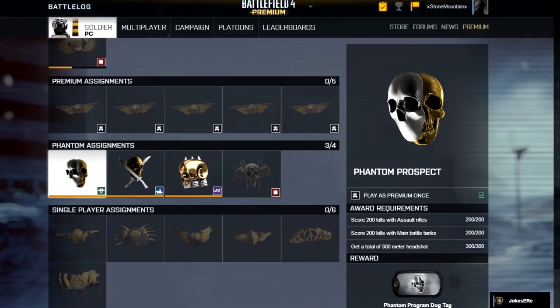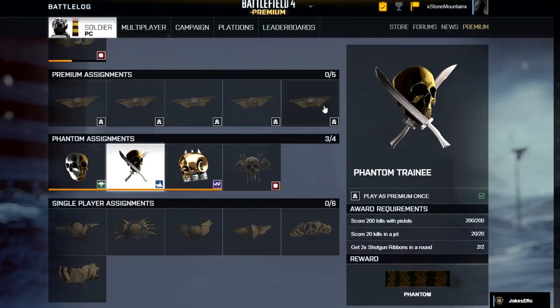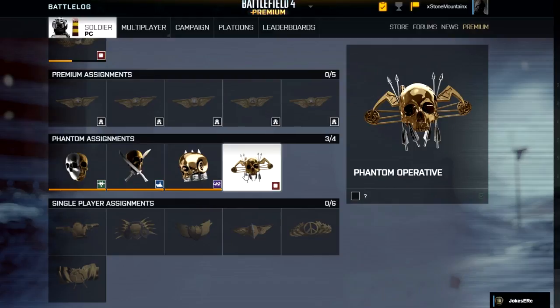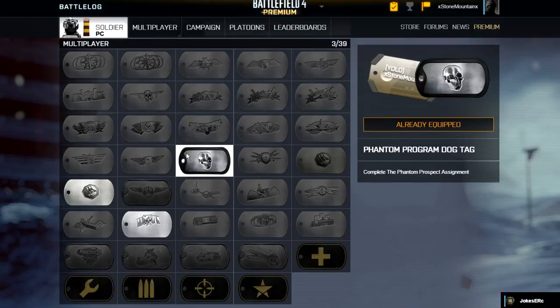Phase four said physical access is required. Those last three codes unlocked three assignments in your assignments tab. Once you complete all three of these, you'll get from the first one the phantom dog tag, the next one the phantom gun camo, and the last one the phantom camo for your character. You need to have all three of these on to go down the elevator and get the bow.